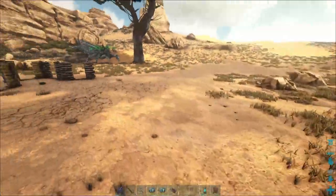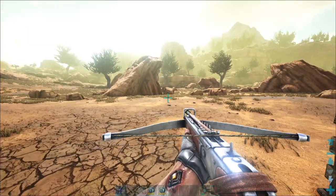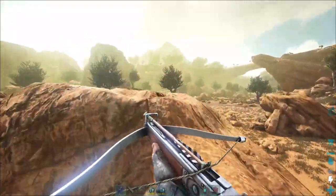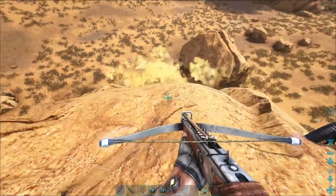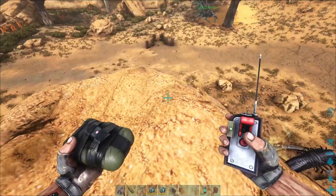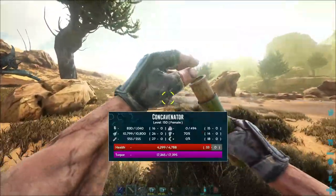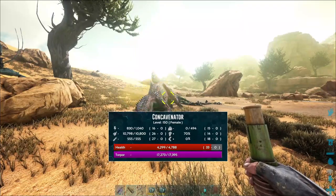The safest option would be to hit him from on top of here, just to get the aggro. We could do that, then make a break for the trap. He's out! We knocked him out! Let's go, we knocked her out!